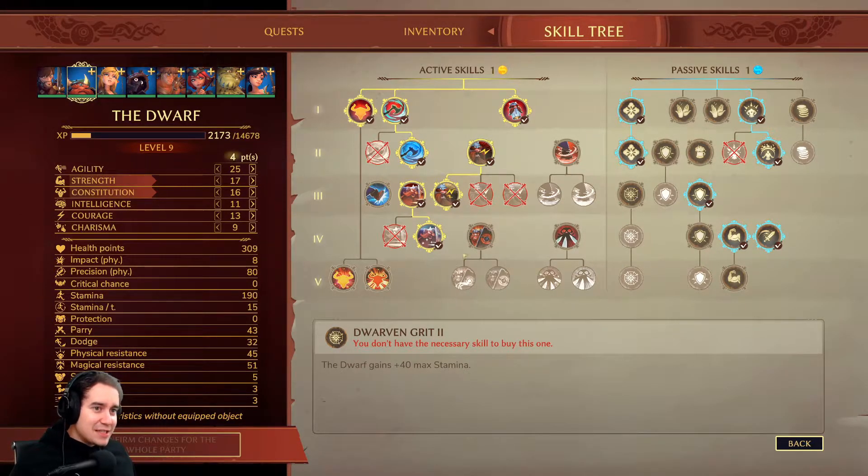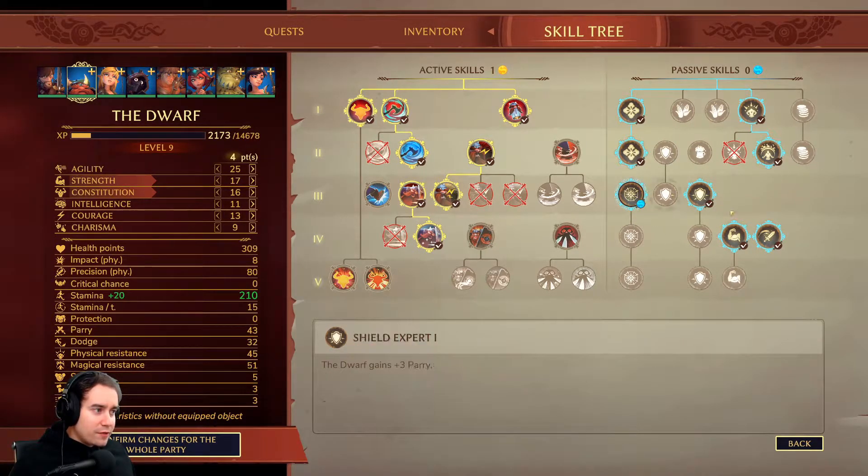Everyone's leveled up. On the dwarf, I'm going to go into the dwarf gains 20 max stamina. I feel like I'm running out of stamina quite a lot, so I'm going to test that out and see if it's worth incorporating. If it is, I'm going to move this point out and take the strength and maybe possibly take the parry. But I'm going to see what happens.